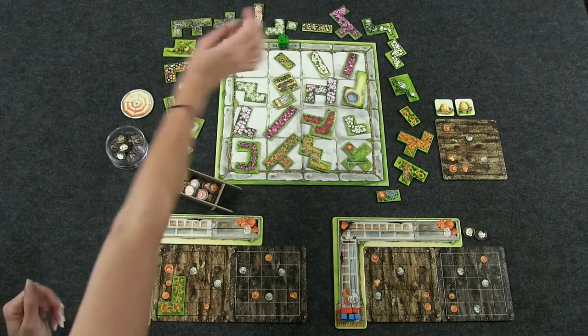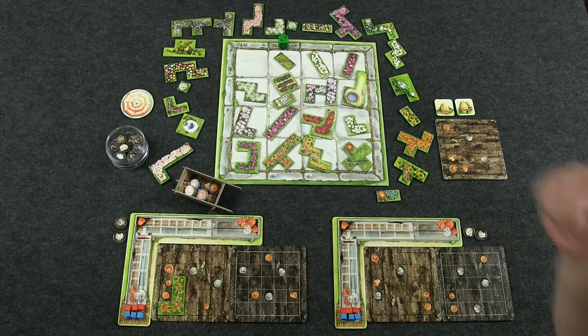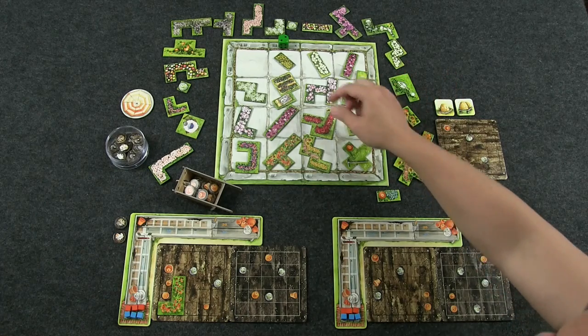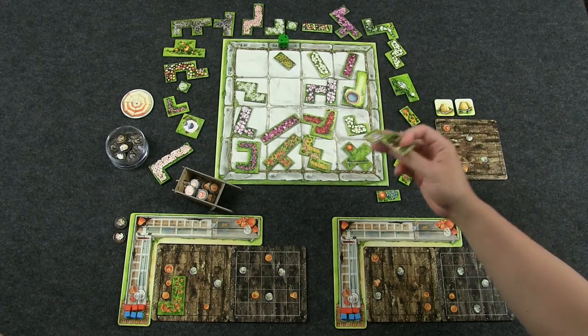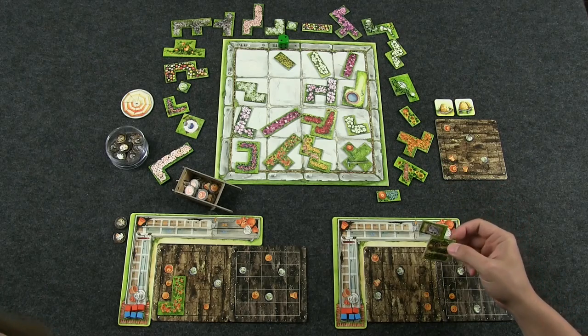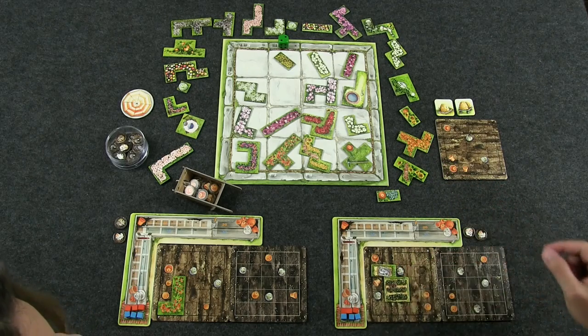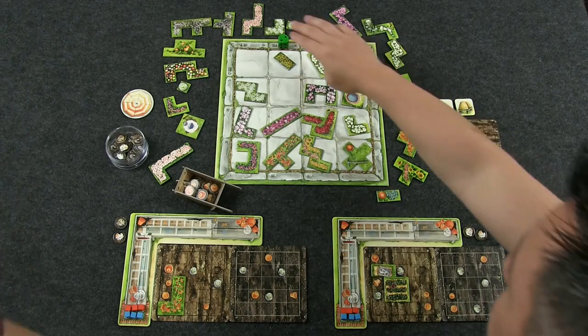Now you start with the refill, but at the beginning of the game there's no refilling, so you just keep drafting. I'll take this guy — the strawberry, I think. I'm going to put him right there.